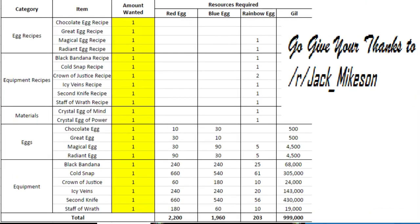So this is the Excel sheet. Go give your thanks to Jack Mikeson — he did this. You can make Black Bandanas, Cold Snap, Crown of Justice, Icy Veins, Second Knife, Staff of Wrath. Keep in mind, you can only make 1 Cold Snap and 1 Second Knife. Second Knife is the dagger with ATK+5 with innate dual wield. I'm going to leave the sheet on a bit longer so you can see the amount of eggs you need to craft these items.